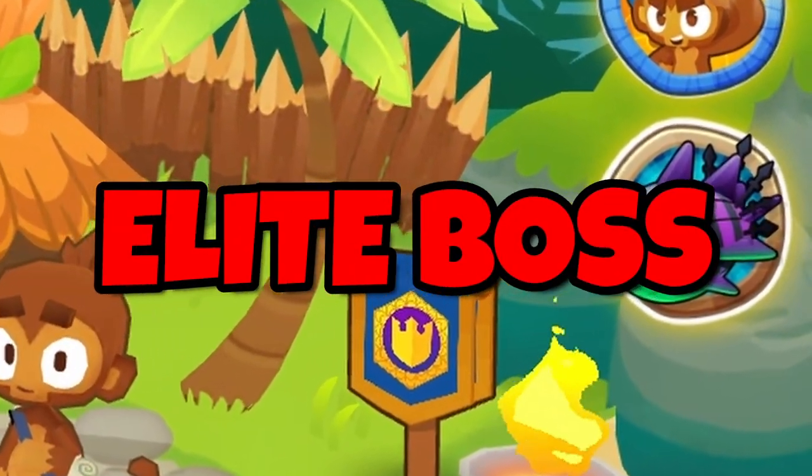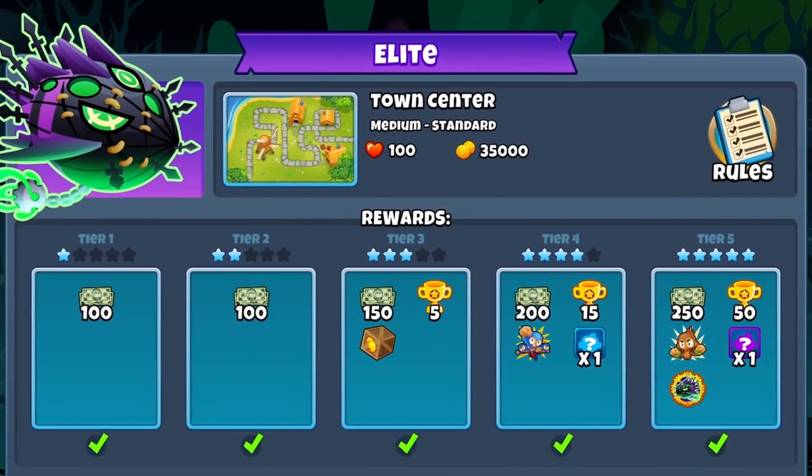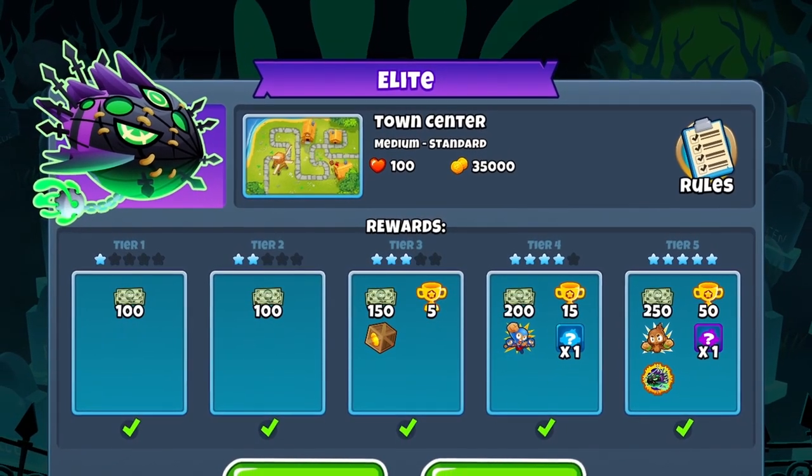I asked myself the question: can you beat an elite boss without any Paragons? Paragons make the game a lot easier, so I thought, why not try this week's elite Lich without them?